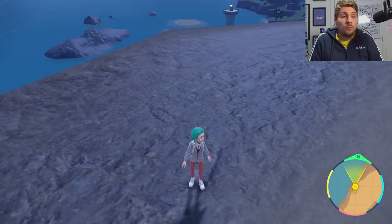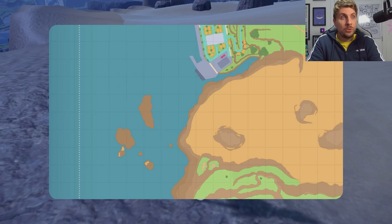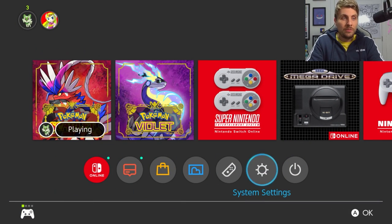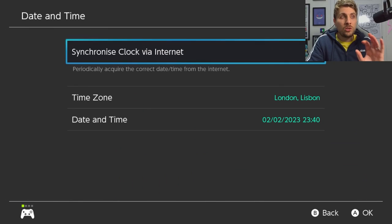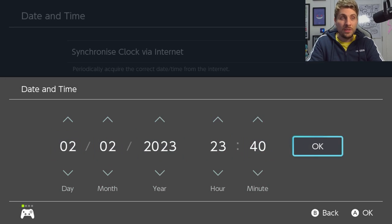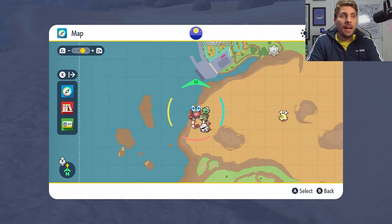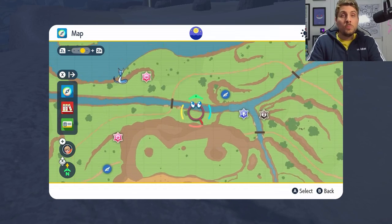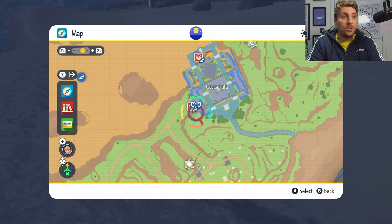As a reminder, if you run through all the Spotlight Tera Raid dens in the Paldea region and want more, go to your home menu, then System Settings, then System, then Date and Time. Make sure the synchronized clock via internet is off, then click into Date and Time and click through the options and hit OK. Come back into your game and all your dens will respawn so you can farm more.